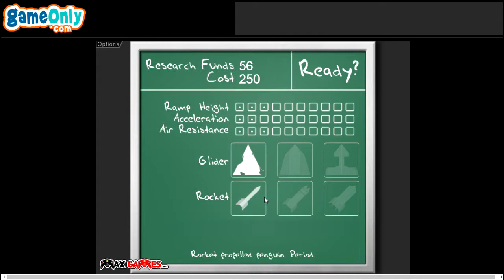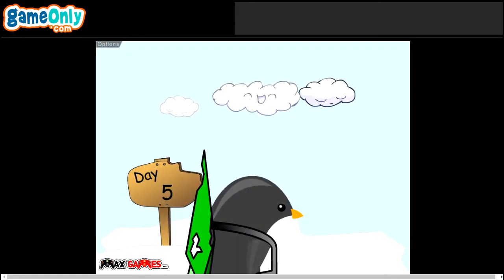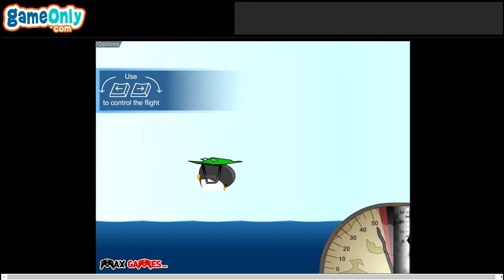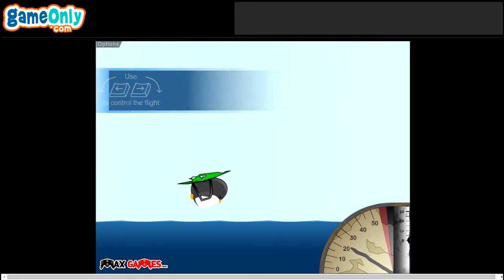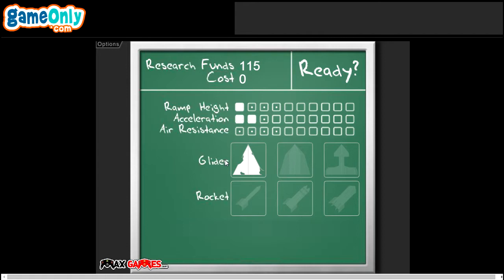We can buy some upgrades right now - acceleration, ramp height. You will see the big difference in speed at the beginning. Acceleration is one of the most important of the three upgrades; you start with great speed when you are gliding. Now speed achievement, time achievement, and the last achievement on that stage to get is altitude achievement. Air resistance - okay, why not.